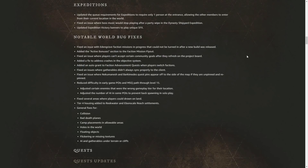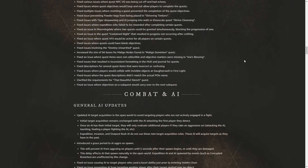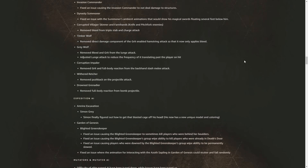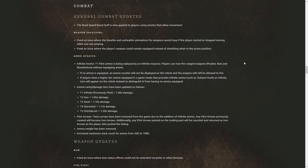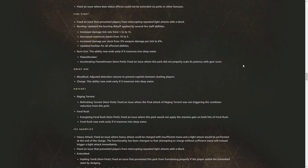They made a bunch of weapon changes. For the bow, they fixed an issue where bow status effects could not be extended via perks or other bonuses. For the fire staff, they updated the burning debuff applied by several abilities: increased the damage tick rate from 1.5 seconds to 1 second, decreased maximum stacks from 10 to 5, and increased damage per stack from 3% weapon damage per tick to 6%. They also fixed an issue preventing players from interrupting repeated light attacks with a block. The Burnout ability now ends early if the player traverses into deep water. For the Flamethrower's Accelerating Flamethrower perk, they fixed an issue where the perk did not properly scale its potency with gear score.